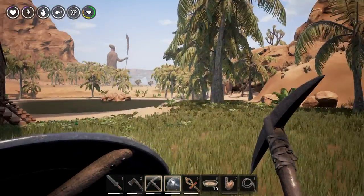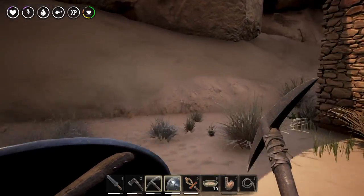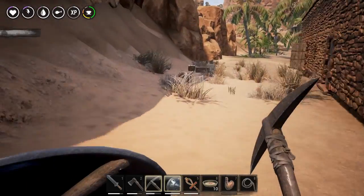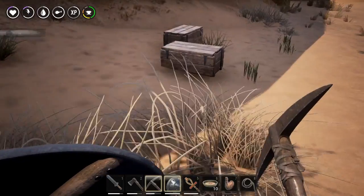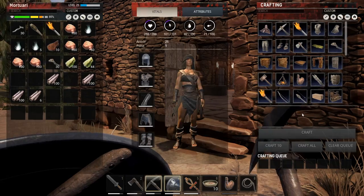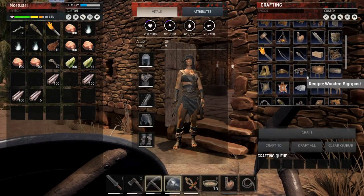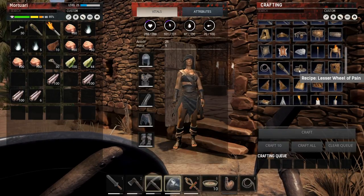By now I think we have enough materials to make everything we need. I already built the Shrine of Mitra, which I put in my box. Don't ask me how the shrine fits into the box, but I did. I'm checking if I can build the Wheel of Pain now because I want to get into taming some thralls.